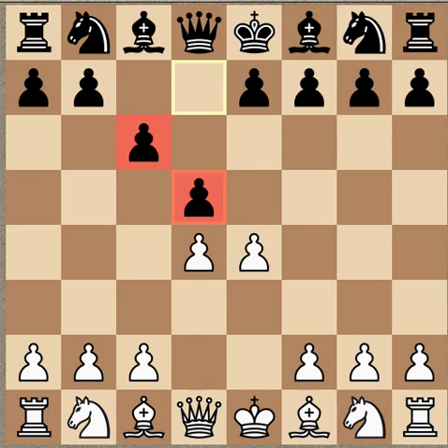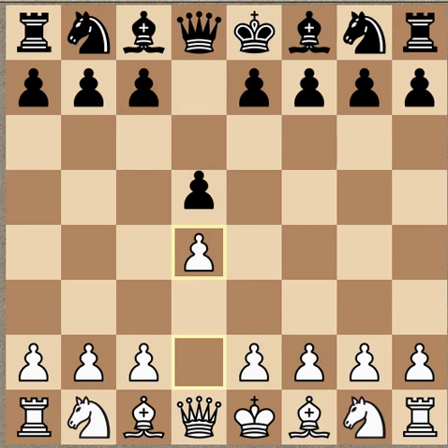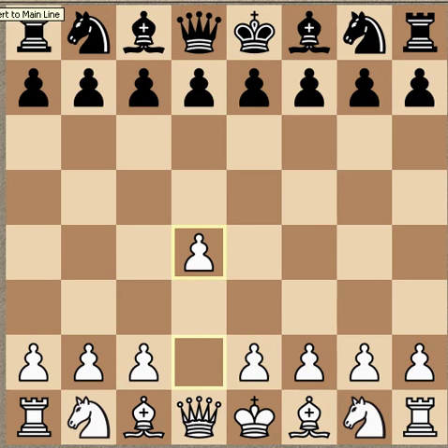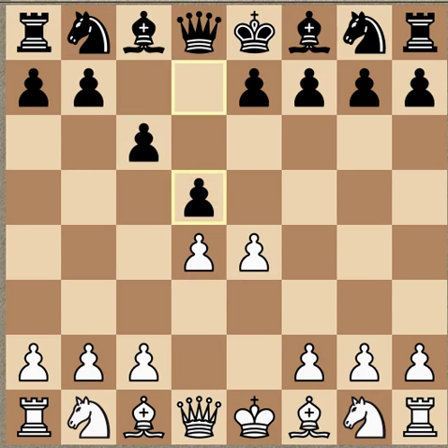Just for newcomers, I'll show you real quick — this would be the Slav defense. Notice the similarities in the pawn structure, except the E4 pawn is not advanced. So back to the game: it makes sense that if you are learning the Slav or play the Slav, you should also play the Caro-Kann. It's nice to try to limit your repertoire if you can.